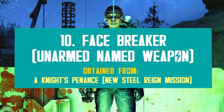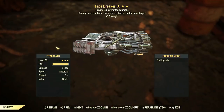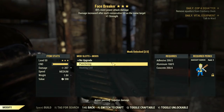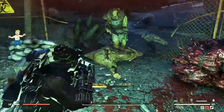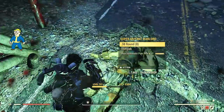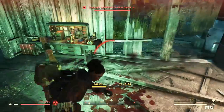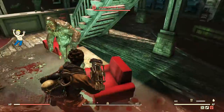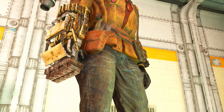The last new free item you can get from the Steel Rain questline is the Facebreaker, a new 3-star unarmed named weapon with 40% more power attack damage, +1 Strength, and your attacks get more powerful with every hit. This falls under the power fist category, so you can use the usual mods if you already own them. It also has its own unique skin, but the damage output is far from impressive. Testing with the unarmed perk, I needed a few hits to kill super mutants and ghouls also require 2 hits on average. You can get this new weapon from the mission Knight's Penance.